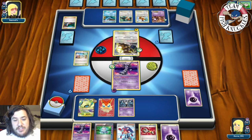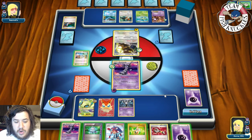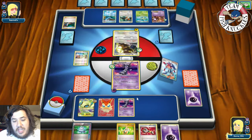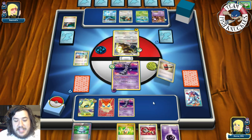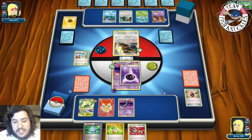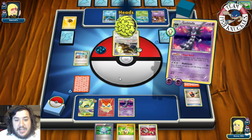On our turn I put down the other Gothita. We've played two Crushing Hammers so we probably have some left. I go for Skyla and grab another Crushing Hammer. We have one Crushing Hammer and two Junk Arms left. We flip Crushing Hammer — heads! Discard a Lightning off the active. Then we go for another Deleting Glare — tails — reflip with Victor Star — heads! Discard the Water energy off the Mewtwo. Our opponent now has no energies in play.